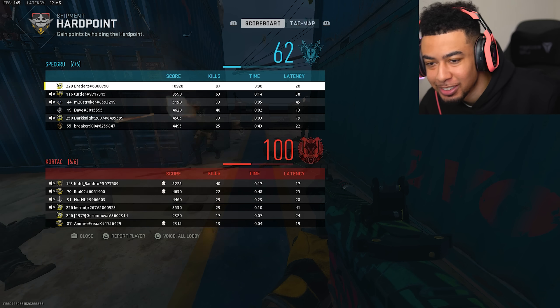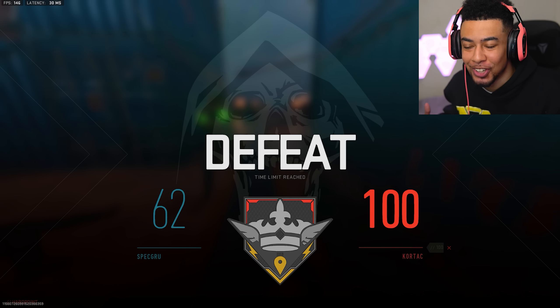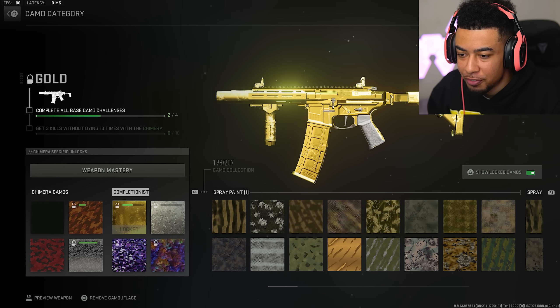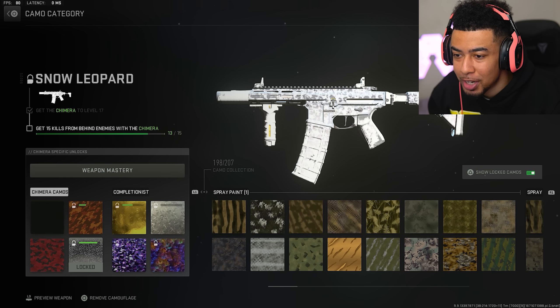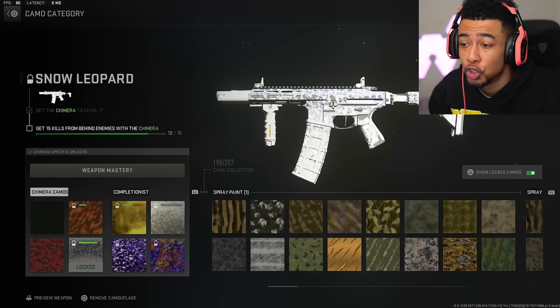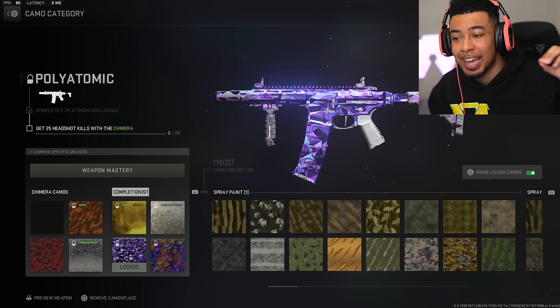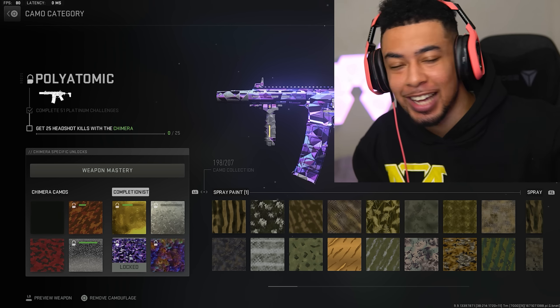I think it needs to be Domination for you to get a lot of kills. What I'm gonna do for another video is try to get the Orion camo on it, which means we need hip fire kills — which is easy on Shipment — and also kills from behind, which I only need two more. But yeah, Christmas Shipment is fire, normal Shipment is fire. Get to playing it now so you can get all your camos done. Thanks for watching, I'll see you guys in the next one.